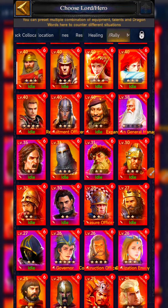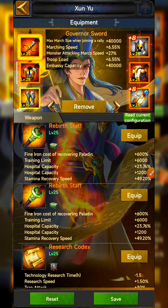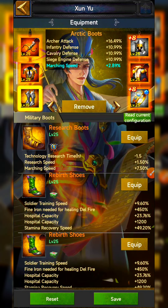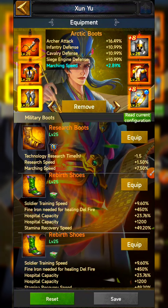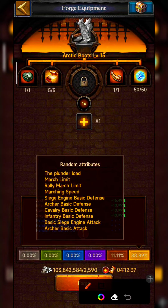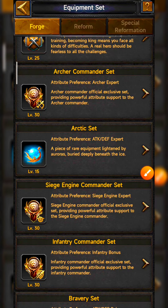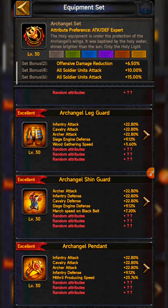For heroes, there is only one hero that matters for maximum march size and rally: the Governor. Currently I'm using this hero as Governor with three orange Governor set pieces and two white Governor set pieces, plus one random Artik boot. In the Artik set boots, you can see march limit and rally march limit — so the Artik boot gives both march limit and rally march limit, and you can use this on the Governor.